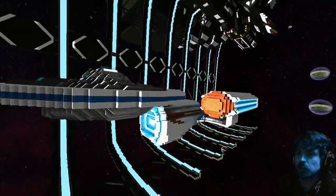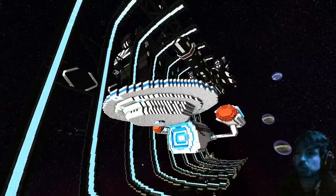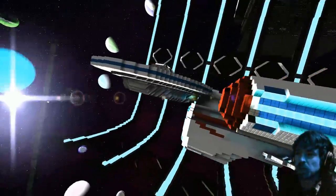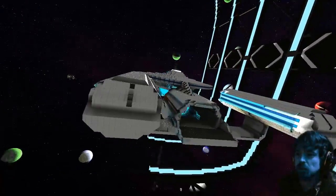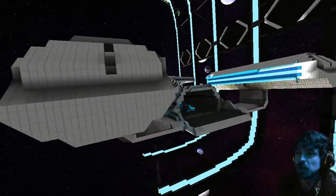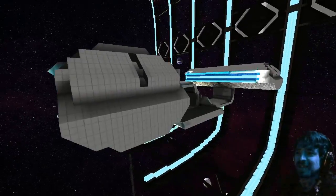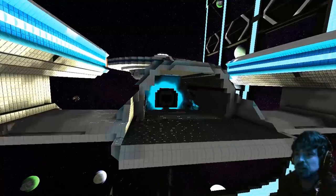Welcome everybody. We're doing a little live stream at the moment and I'm just sort of chilling out at the work in progress shipyard. I don't want to spoil too much about that but I'll just show you this ship I've been working on. It's a slightly bigger take and inspiration from the Enterprise C, which is something I don't ever see. I have my warp drives because I like these ones.